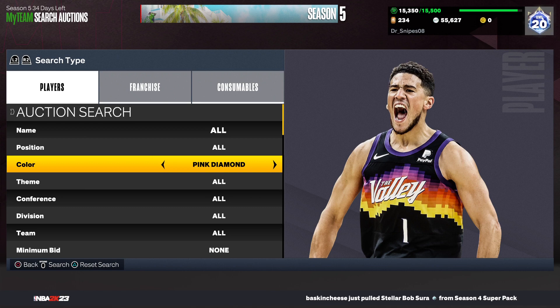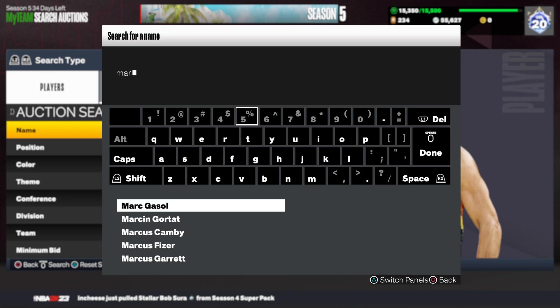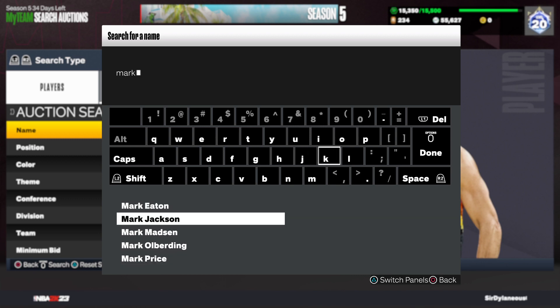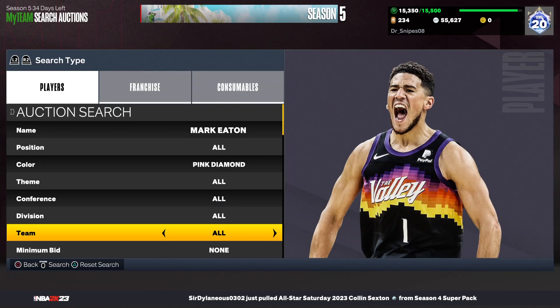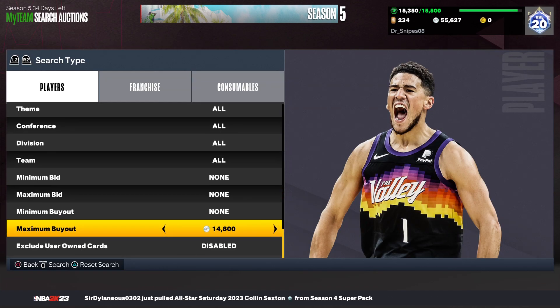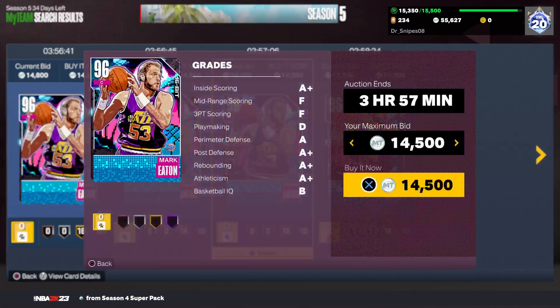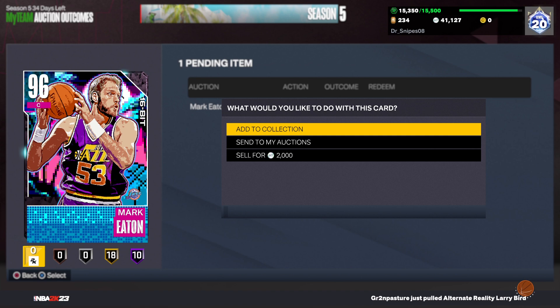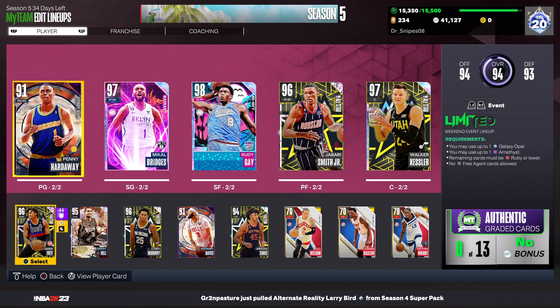Next is gonna be pink diamond Martin. I know he can't shoot, but I need him just for that purpose - to counter y'all, and I'm gonna run a shooting guard out of the bench, so I may have a shooting point guard, probably Damian Lillard, off the bench. We got him at 14,500 right there, so we're gonna go ahead and pick him up for 14.5.